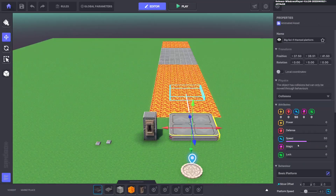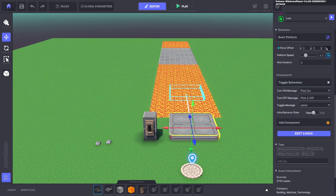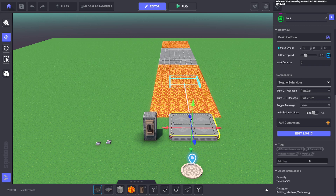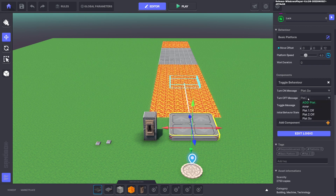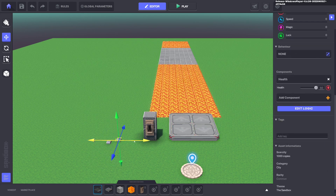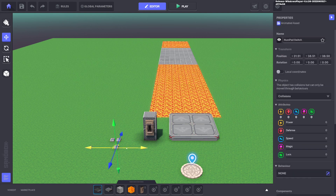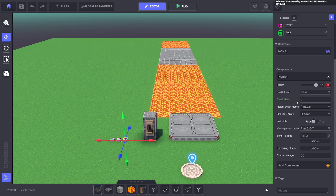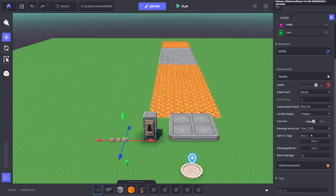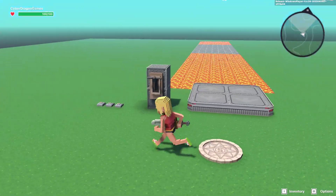Duplicate again with Ctrl+D, stack it on top, and change the movement value from eight to twelve — it's four spaces further. Change the platform tag from 'plat.2' to 'plat.3', and the off message to 'plat.3.off'. Duplicate the corresponding numpad and change the delay from 1.525 to 2.525, send it to 'plat.3', and set the death message to 'plat.3.off'. Test it — push the button and all of them move perfectly, giving you an expanding bridge.